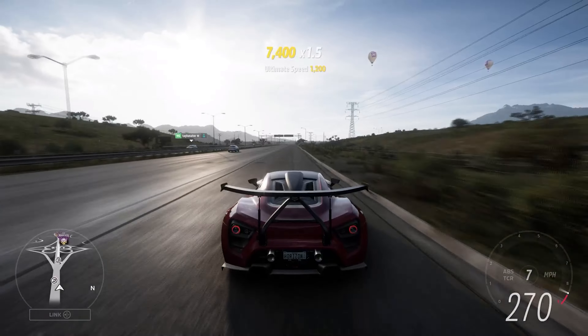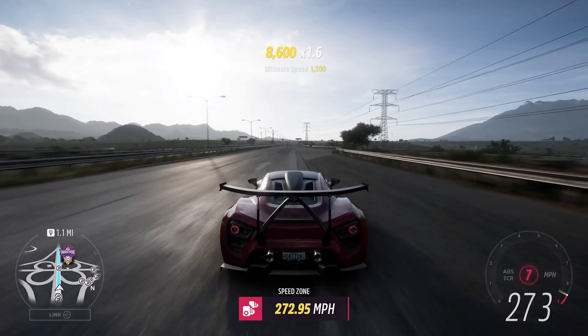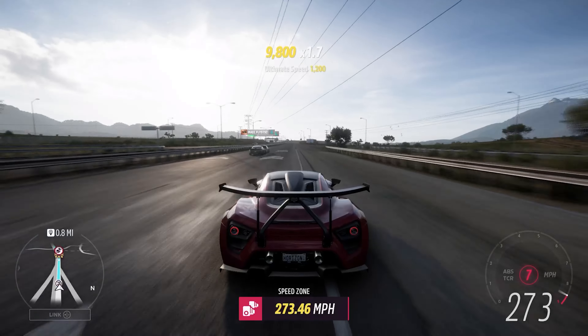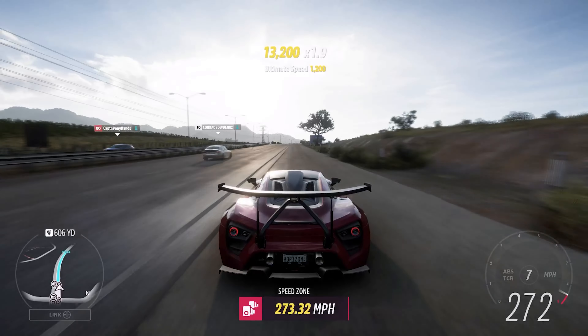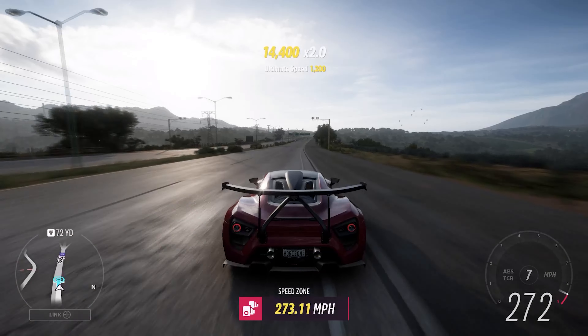We've passed the original car's speed from the previous game — that's 272mph. We got up there remarkably quickly. 273mph — we waffled for a little bit and we're already up there. We are right on the rail limit, so we might not be able to go much further.